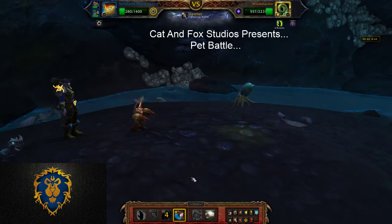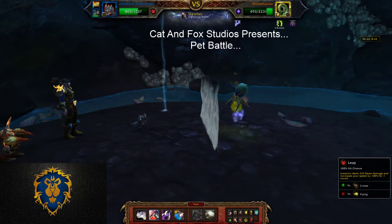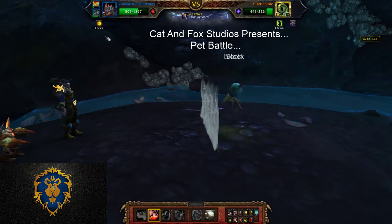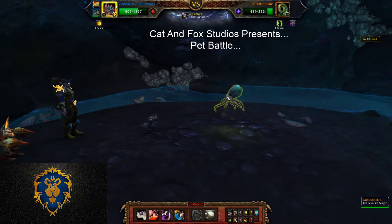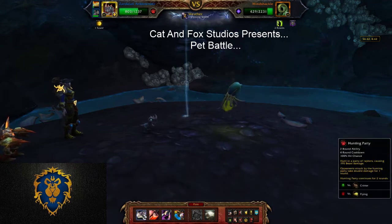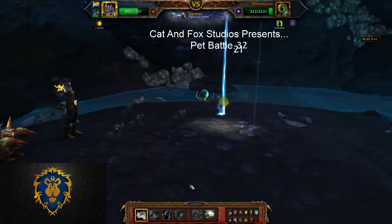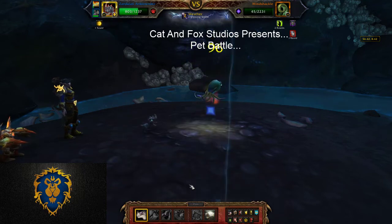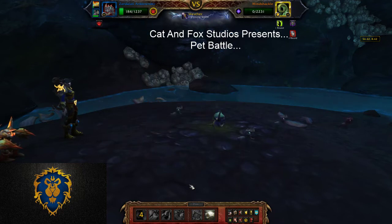And now I'm going to bring out my Zandalion Ankle Render. There goes the Ankle Render. He's going to put the barrier up, but the reason I'm using Leap is this is going to give me a speed buff — you'll see that here in a moment. It won't get a block on him, but that's okay. The Call Lightning has helped, so we've got a speed boost here. Then we follow up with Hunting Party.